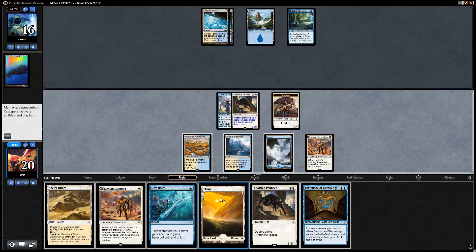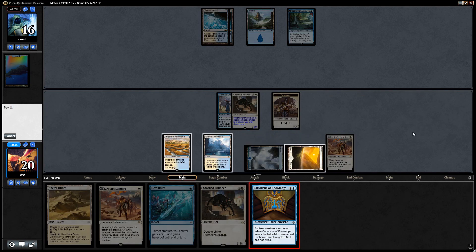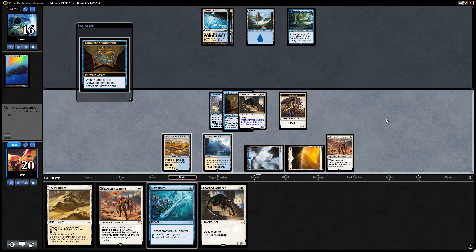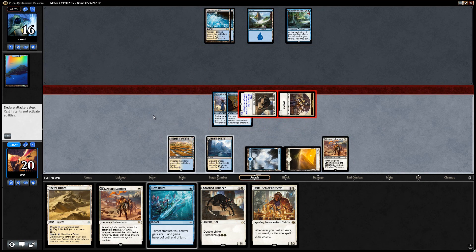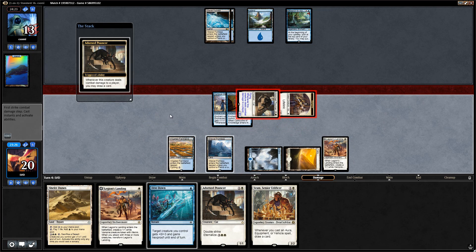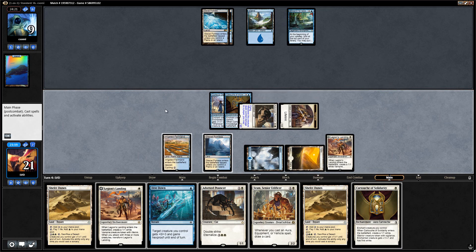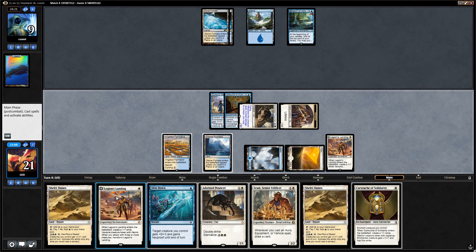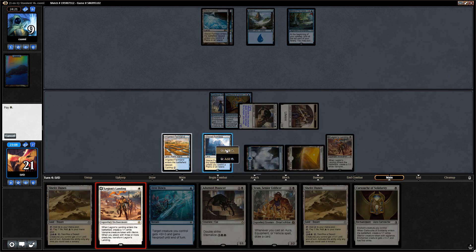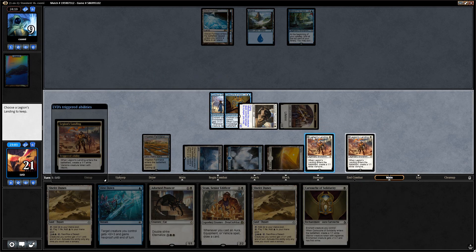Picked up a cartouche — I think we're just going all in on this pouncer. Sram is not bad, so let's attack. This is quickly spiraling out of control. Next turn we need to worry about Settle the Wreckage, but for now I think we can safely play Legion's Landing, which gives us three creatures to transform it next turn.